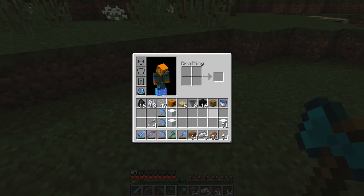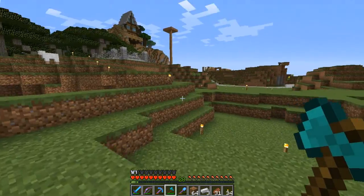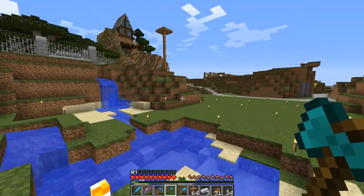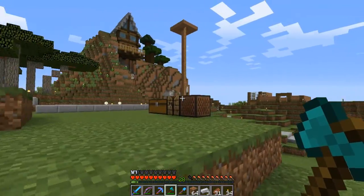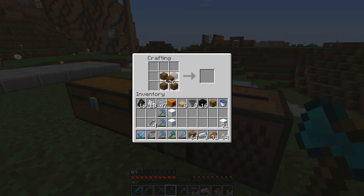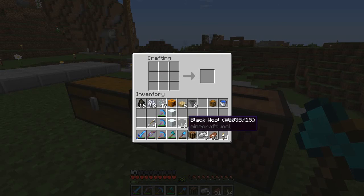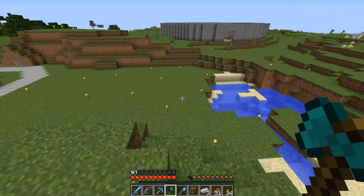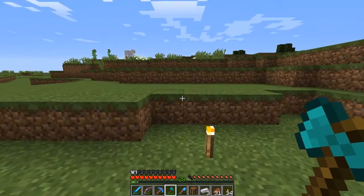Then you turn the snowballs into snow blocks. I just realized I don't have a crafting bench — I think there's one up here. The block underneath needs to be one that resists the use of a shovel. I've got black wool and some hoppers, so we're going to try to get the snowballs to fall into the hoppers and get automatically collected.